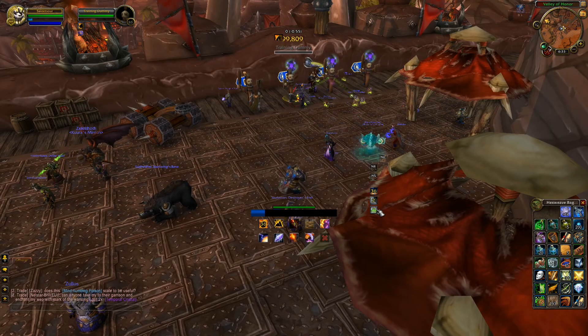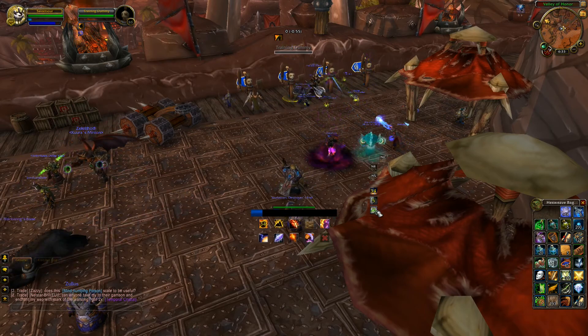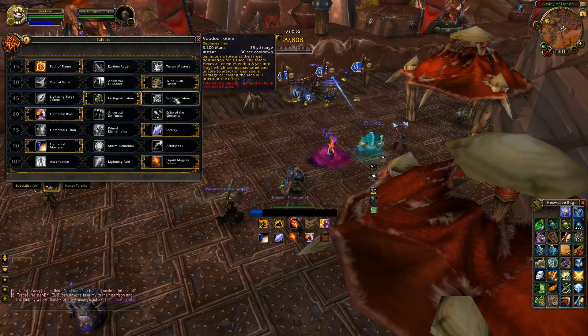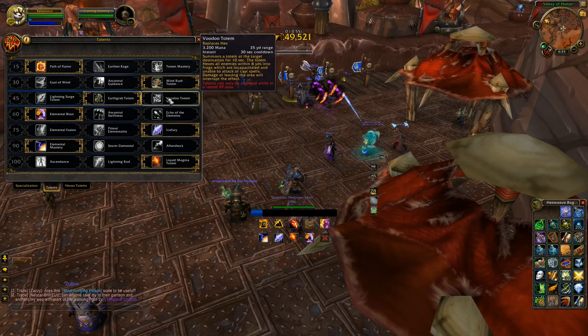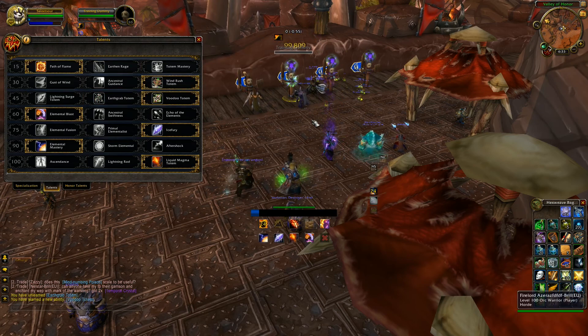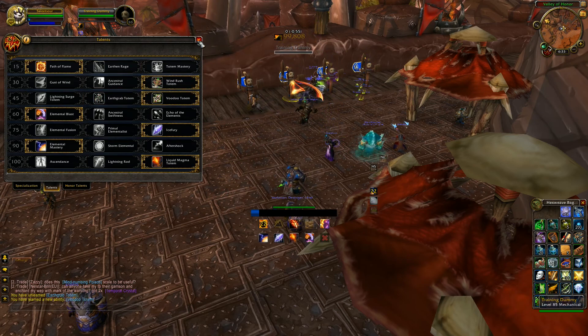And for example, it's all dynamic. Hex will be grayed out if I currently have the Voodoo Totem. So now that I learned it, it's grayed out, because that takes over Hex.